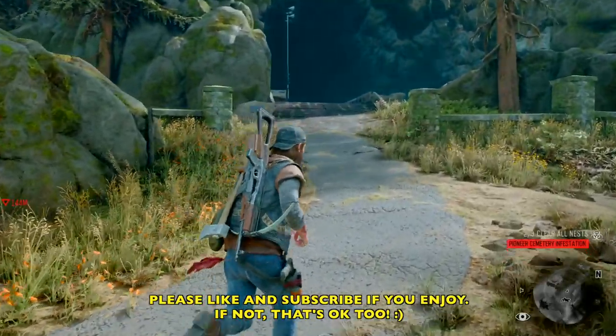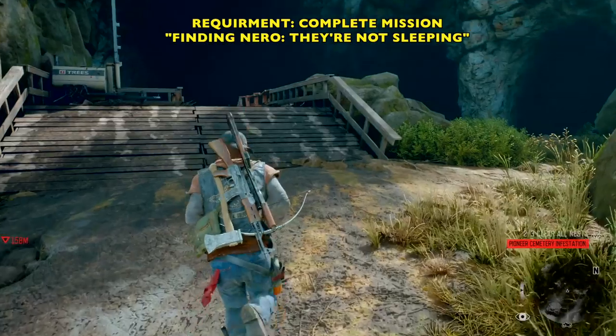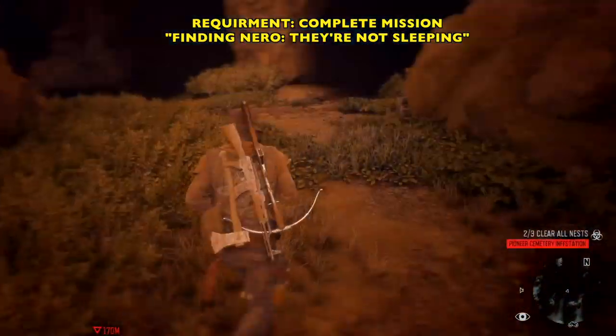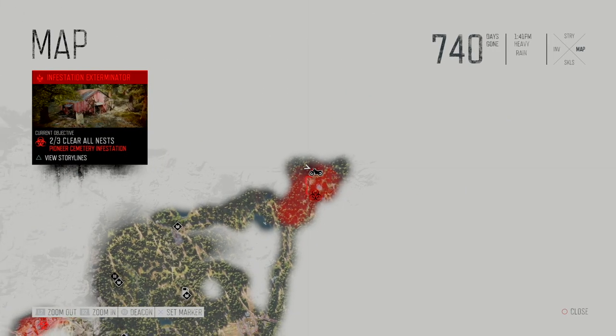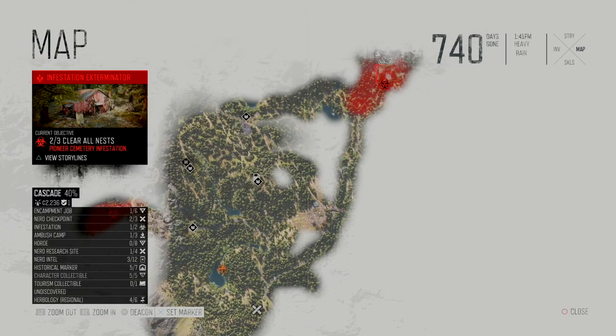It's in the Cascades region. This is an injector that actually isn't available until you complete the mission 'They're Not Sleeping,' which is part of the Finding Nero storyline. I think I hit it about three or four hours into the game, so you don't have to get that far into it.